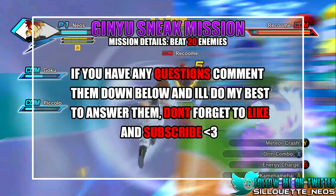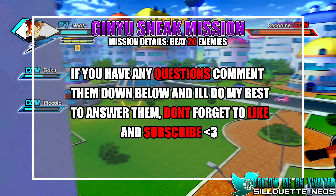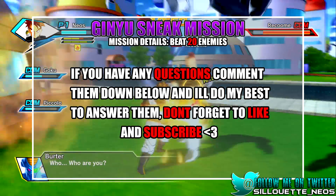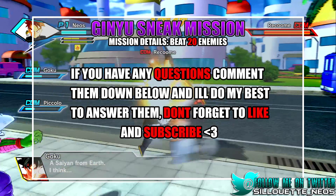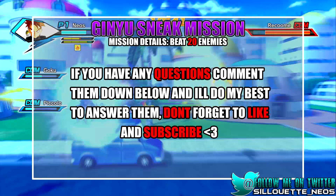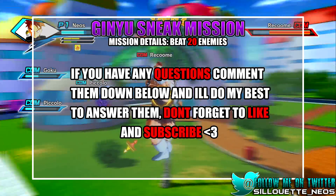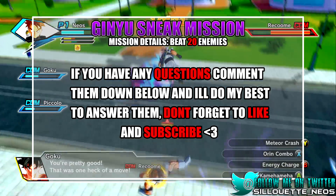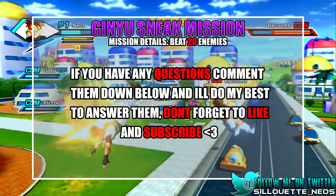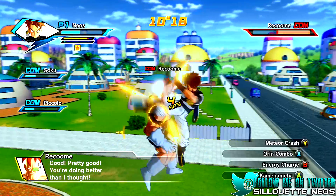I actually just beat this last night and I was so happy to be able to progress into the story more. If you guys have any questions just put them in the comments below. This is just tips and tricks for an annoying mission where you have to beat 20 enemies, and most of the time it's not even your fault you fail — it's because Gohan and Krillin die. For Gildo, the little fat green midget, you can just beat him up, then continue into the smaller rooms doing the combo into the special. Hope it works out for you guys — thanks for watching, see you next time, peace.